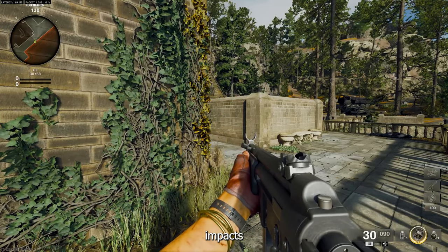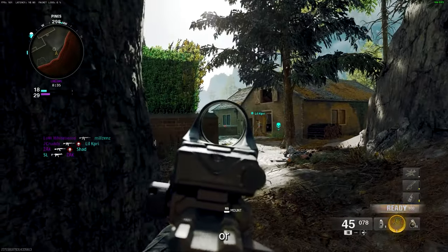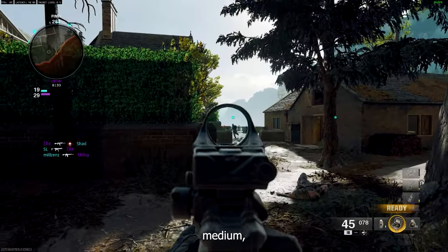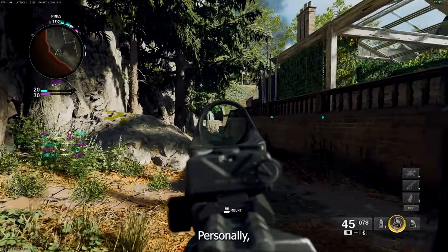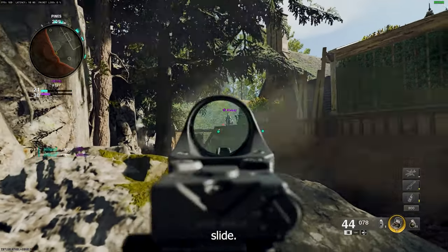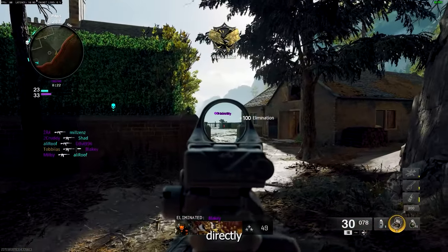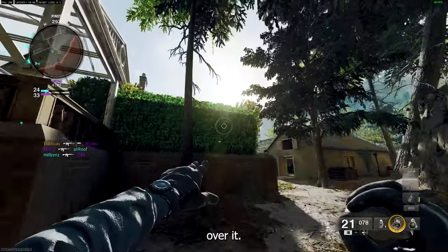Another useful addition is the option to adjust the hold time for diving or sliding. You can set this to short, medium, or long depending on your preference. Personally, I'll be setting mine to long to avoid any accidental dives when I just want to slide. They also added an option to fine tune the angle for mantle assist, allowing you to set how directly you need to face an object to climb over it.